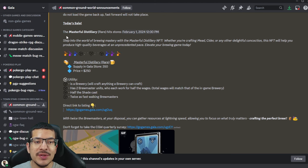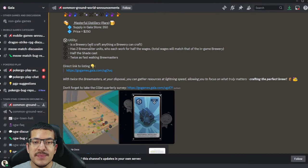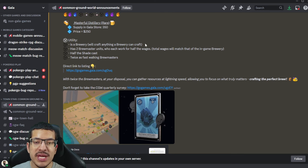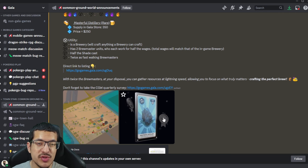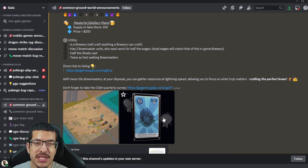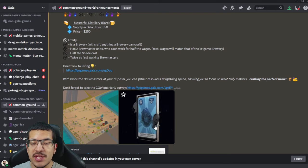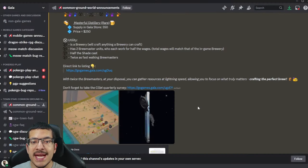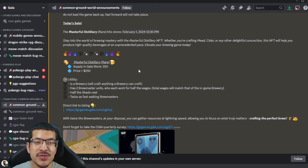There is also a new NFT released with this competition called the Masterful Distillery. It is a rare NFT. It acts as a brewery building and comes with two Brewmaster units who each walk twice as fast and work for half the wages — so the total wages is still 750 per minute, just split between two workers. The building itself casts half the shade: the regular brewery casts two shade, whereas the Masterful Distillery only casts one shade. Both still require a road to operate. There are 350 in supply in the Gala Games store, costing 250 each.